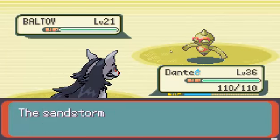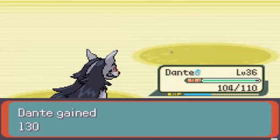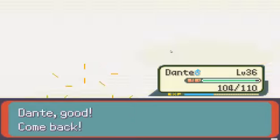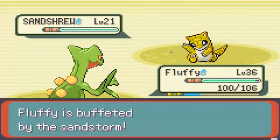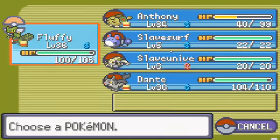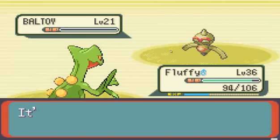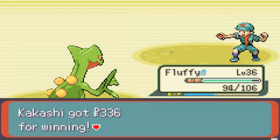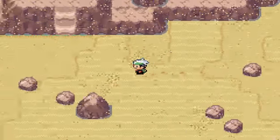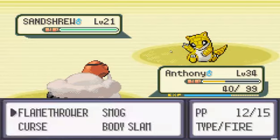Why do I throw out Fluffy? He hasn't had that much action. I guess you favor Dante. Yeah, I favor Dante. I'm okay with Fluffy — Fluffy's pretty cool too. Dante does more damage to Baltoys. No, Fluffy does the same amount because they're ground type. We should go heal with the lady up there. I wanna find the Trapinch first — it's the Sandshrew, not Trapinch.